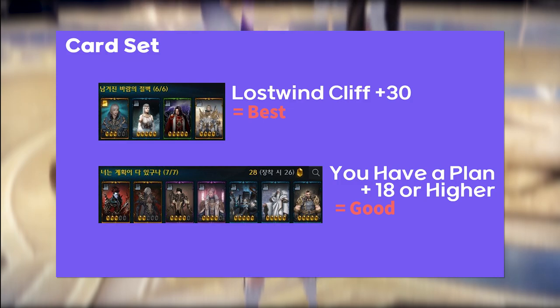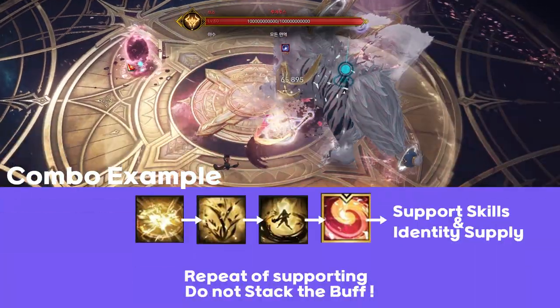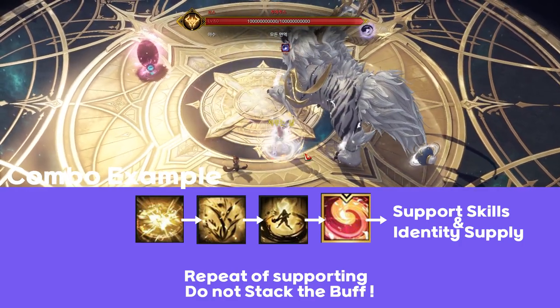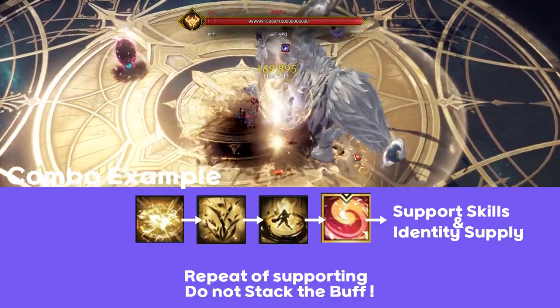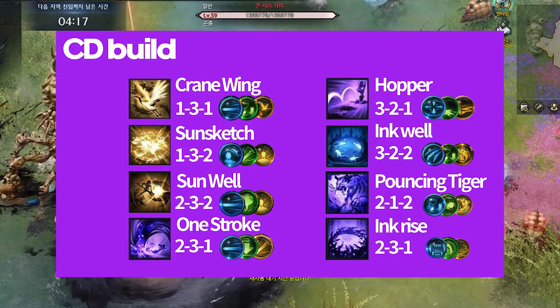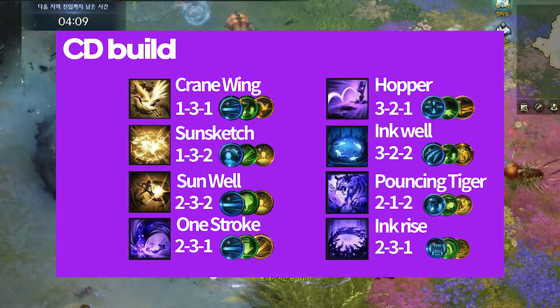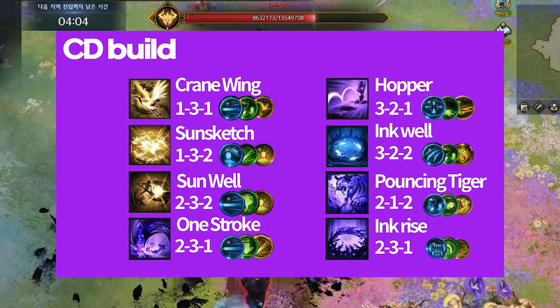Unless you are raising the support character as a main, it might be a little difficult to set up the Lost Wind Cliff card set. For those who want to be a little more helpful for the party, using or setting a planned boss card set can be helpful. But those who don't have a boss card set? Try to use the field board set for your survival during the raid. Skill combo is more like a reference — use skill combos with more flexibility inside the raid. One thing is sure: try not to stack the buffs at the same time. The chaos dungeon build is more of a preference; feel free to use it freely. For the support class, using the Betrayal set and the engraving Preemptive Strike is recommended for comfortable chaos dungeon play — the engraving is not that necessary, but at least use the Betrayal set for smooth progress.